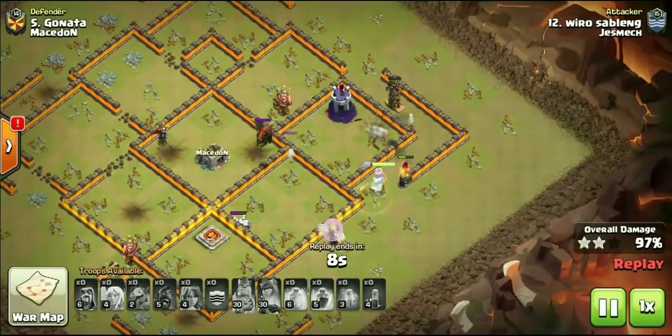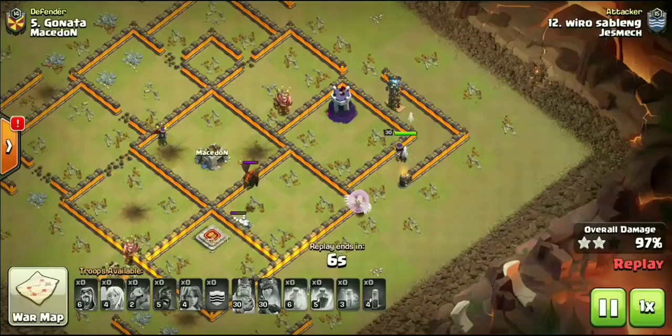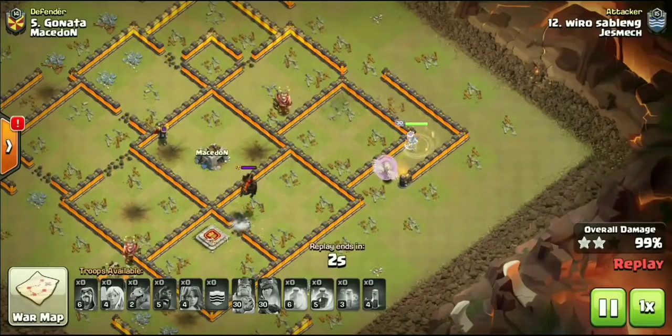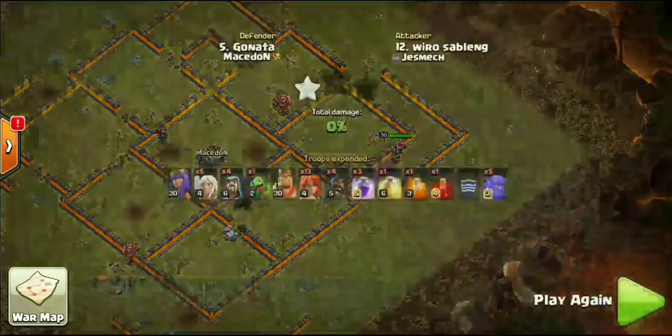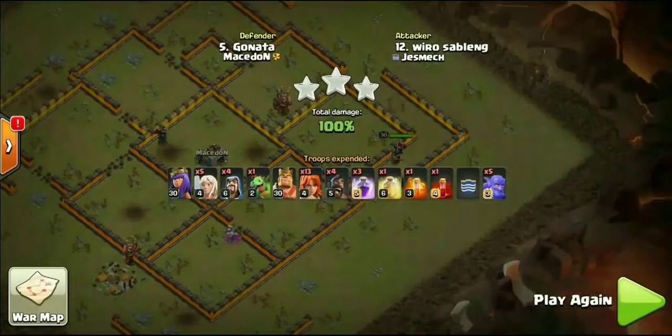Look at this, you guys — of course there was a Hound in the CC. The Queen's going to take out the Tesla and the Wizard Tower. The Skellies take out that BK Altar. Incredible attack. I want to give a big shout out to everybody over in Jesmic for telling me about this attack and inviting me over. I was so happy to bring it onto the channel to show you guys this Beyond Epic 9v10 3-star.